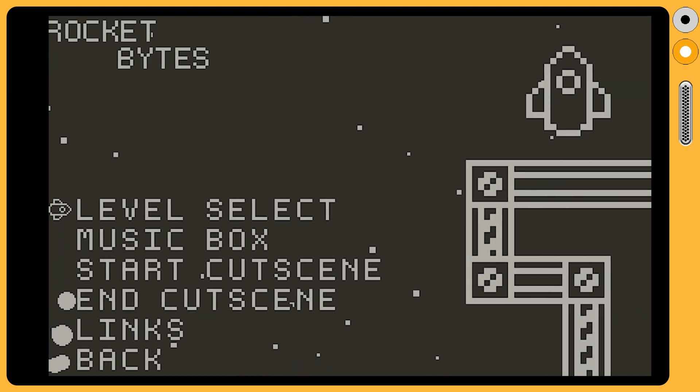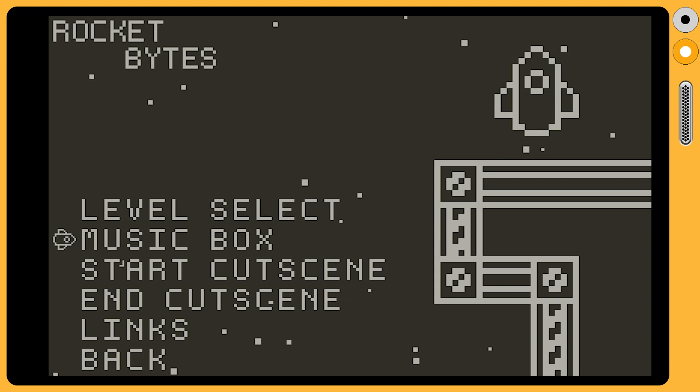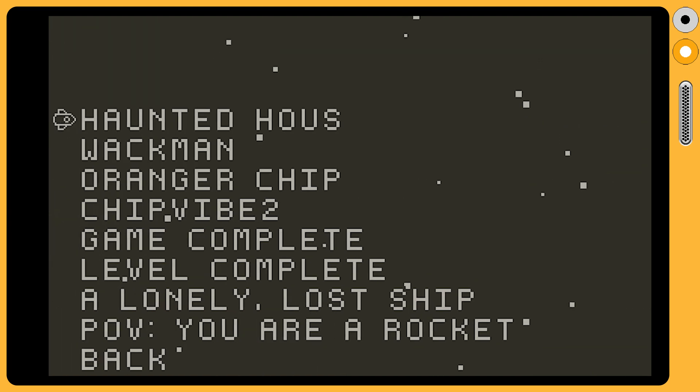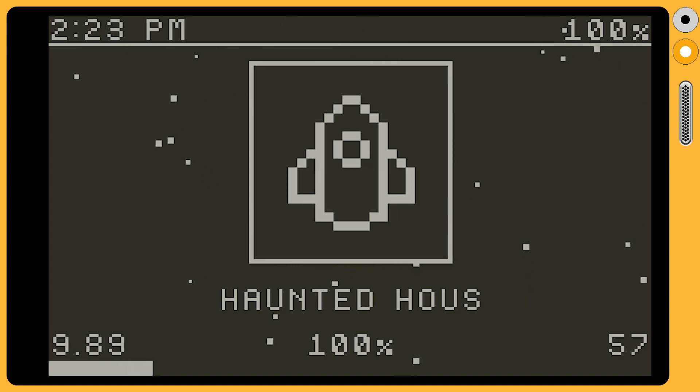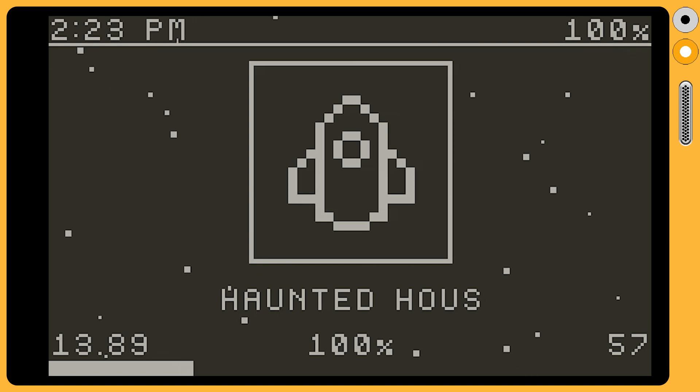There is a music player mode, which is great. This game has eight tracks and makes me wish I had the Playdate stereo dock to better enjoy this mode and that music. In the music player, you can see the real-world time, the battery percentage on your Playdate, and using the crank, you can manipulate the speed at which the music plays.